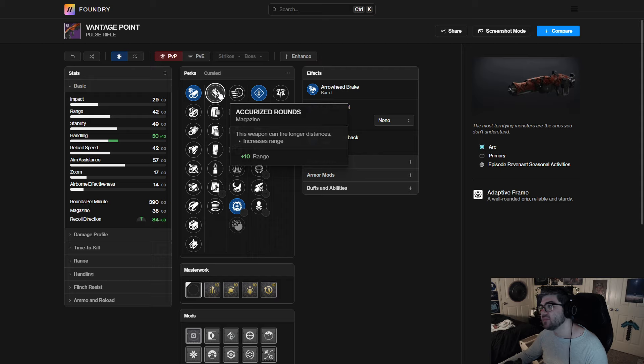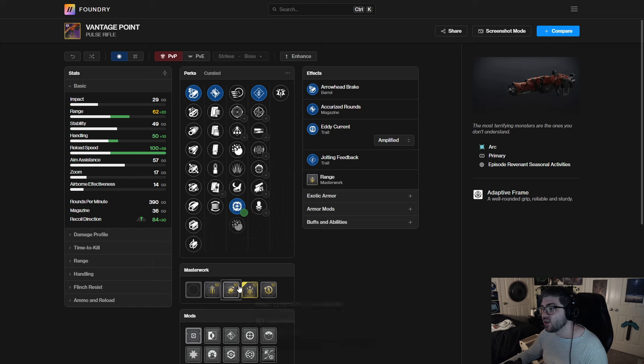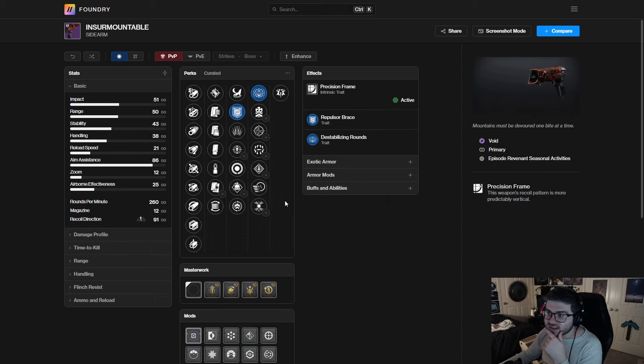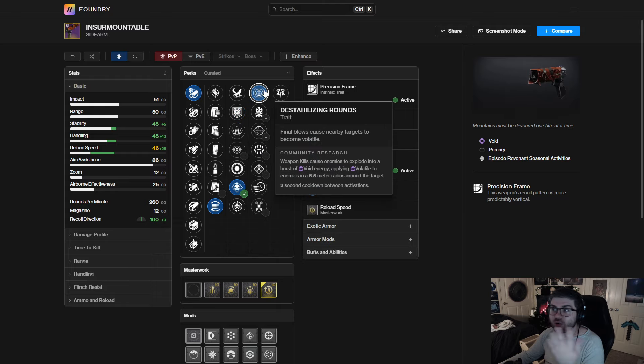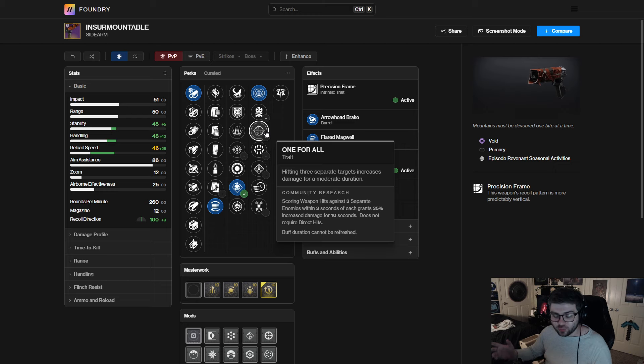For the Vantage Point, I'll play into Jolting Feedback with Eddy Current — if Jolting Feedback is strong, you can reload the gun much faster while amplified. Probably Arrowhead Break for the barrel, and maybe Accurized Rounds or Steady Rounds for extra stability with Eddy Current, since you get 100 reload speed when amplified. I don't foresee myself using this over other arc weapons, but if it ends up very strong I'll farm it. For the sidearm I'll probably just go with Repulsor/Destabilizing, Flared Magwell or reload masterwork, Arrowhead Break — just a solid weapon overall.